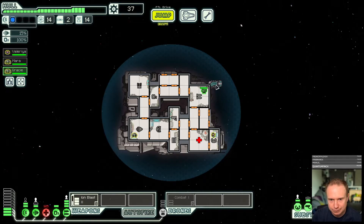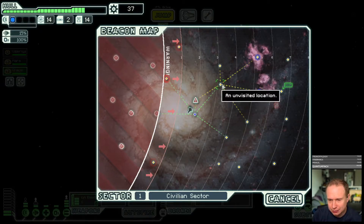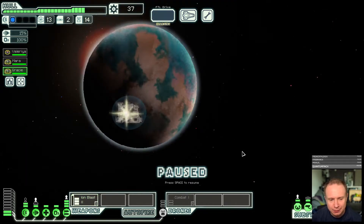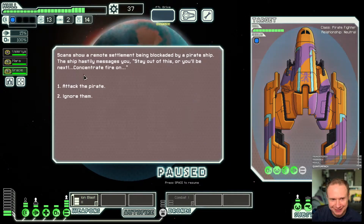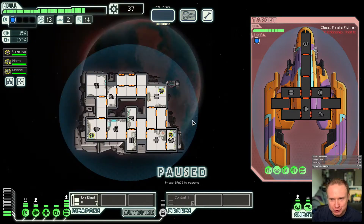Alright, we're out of here. I'm getting a little nervous about the beginning of this run. We'll attack the pirates — we need one of these fights to go our way. They've got a missile launcher.